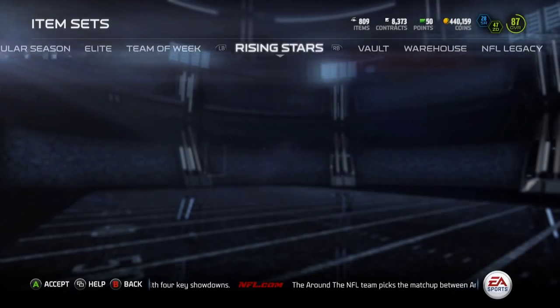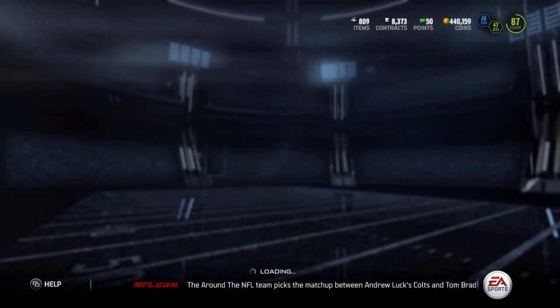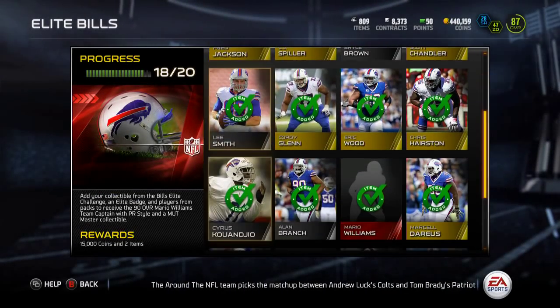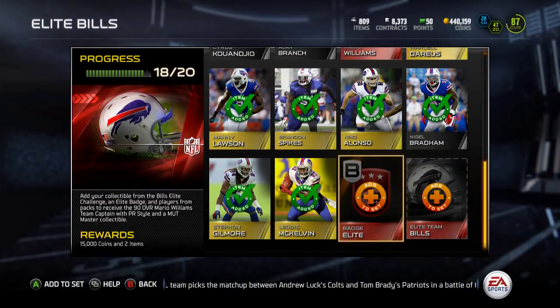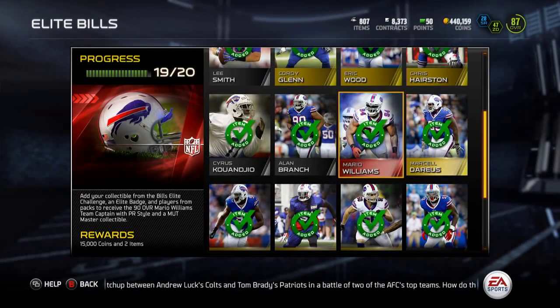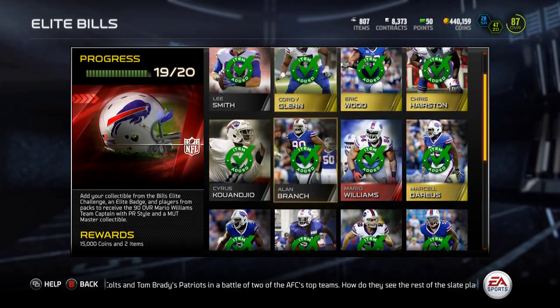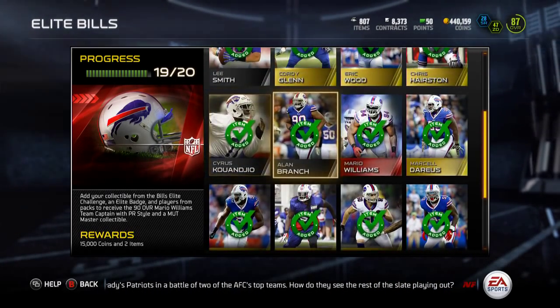What's up guys, it's Nick. Today we're completing the Bills Elite. I picked up the elite badge for decently cheap and already have the Bills season reward. I had the Mario Williams collected — I think from when I got the Cyrus Kouandjio or whenever I got all the cards for this Bills set.